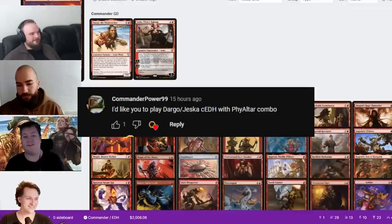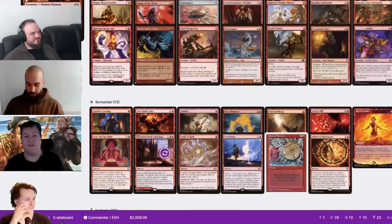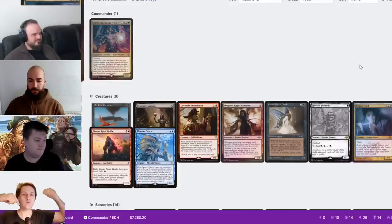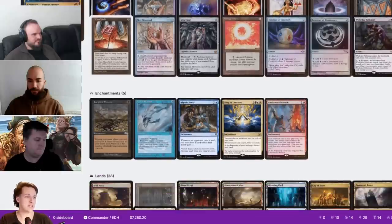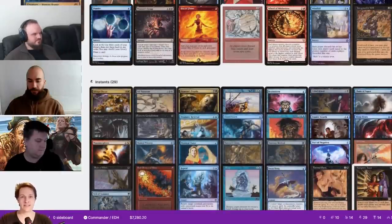We got asked to play Dargo and Jessica, and since I'm the Dargo guy on this channel, it fell upon me to provide. I threw together a list with basically a bunch of different Dargo loops — the Breach stuff — and we're looking to either kill people with Dargo plus Jessica. I'm also playing a request deck. The first Moxfield decklist link posted in the comments below will be the next game I play. This is basically Sun's White Idris Storm — let's go.